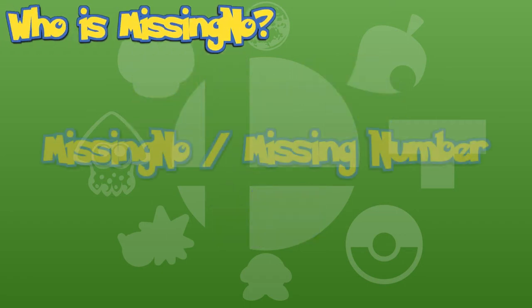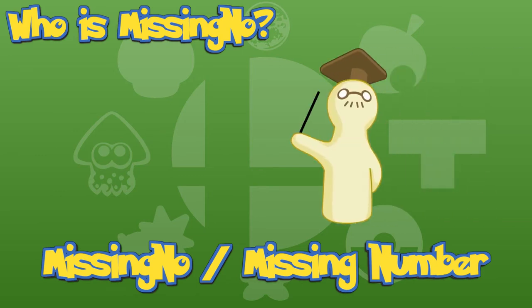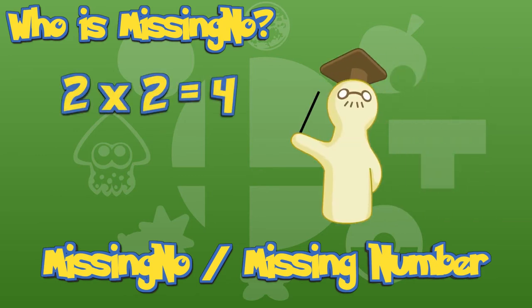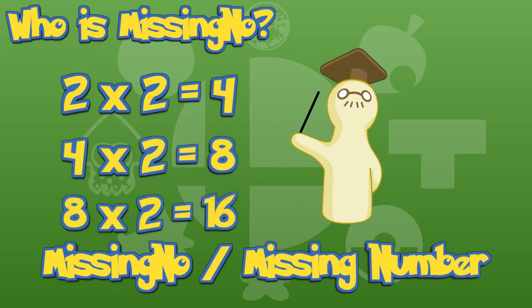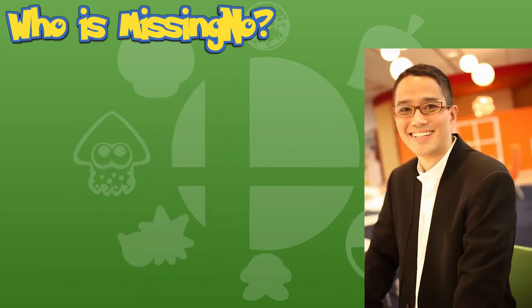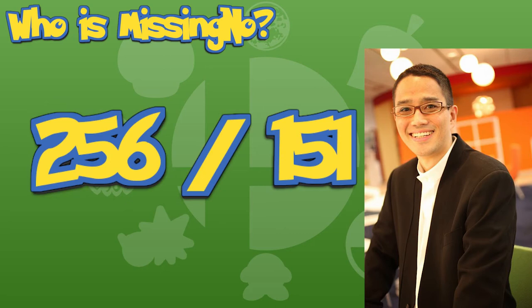The name Missingno is short for 'missing number.' Data in the game works on a two-times multiplier — starting from 2, doubling repeatedly — and because of this, developers only had 128 entries for all 151 Pokémon. To combat this, they decided to go even higher and have 256 blocks instead. Most of these blocks contain missing data, simply referred to as Missingno.